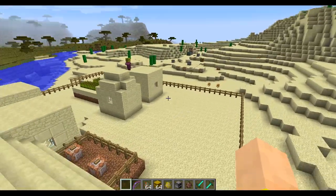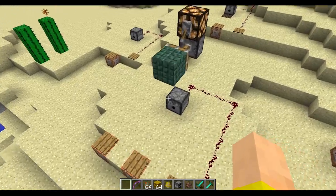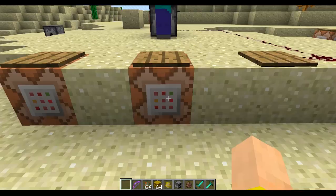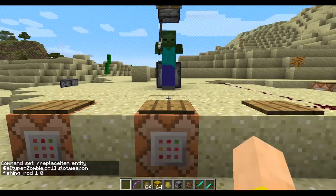You can use the Replace Item command to put items in the inventory of different players and mobs. Like if I had this zombie over here, I could give him a fishing rod using Replace Item. You do Replace Item, Entity, and then you can select @p for yourself or a player. Then you can put it in the weapon slot and there's a fishing rod.